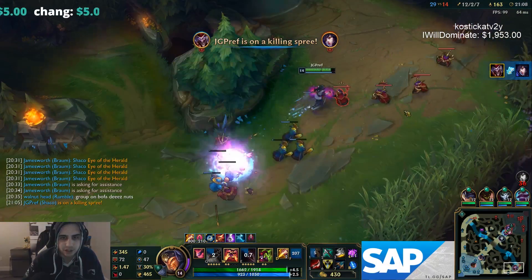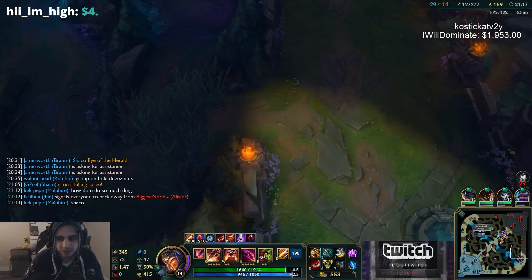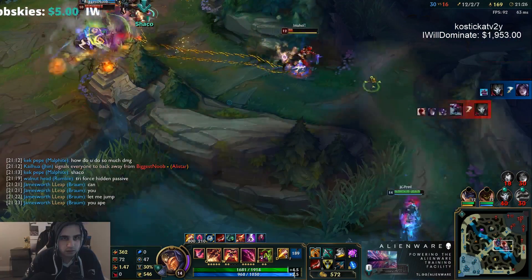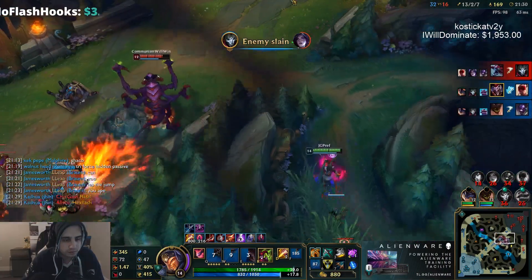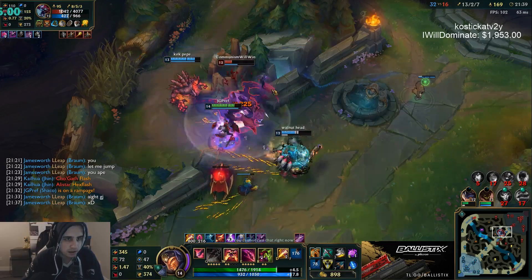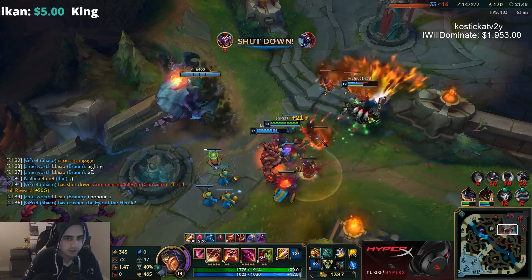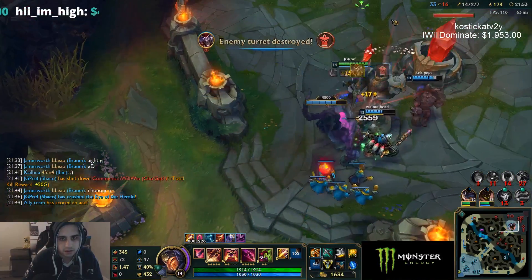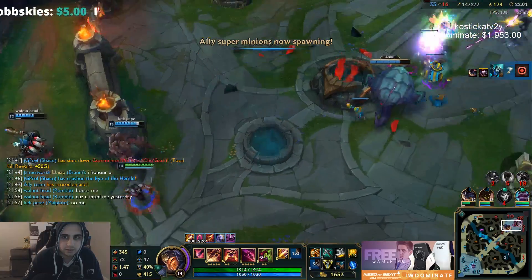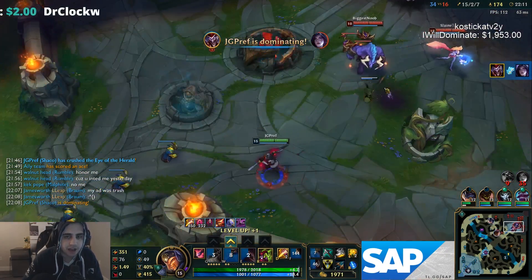I didn't need to ignite him there — I just thought he was potentially going to flash away and get another R and I wouldn't be in range. You want to open up on people's backs if you can. I'm coming mid — they have no respawn. This guy's dead. I'll summon Rift Herald here because they're all dead. I can probably get a pick here. Put the box in front to block the charm.